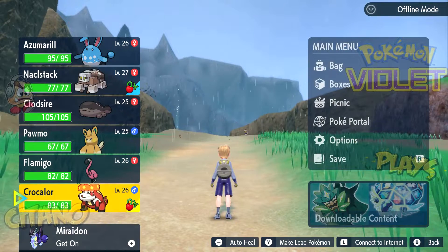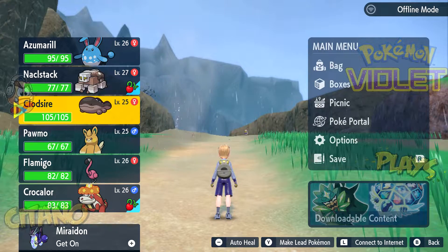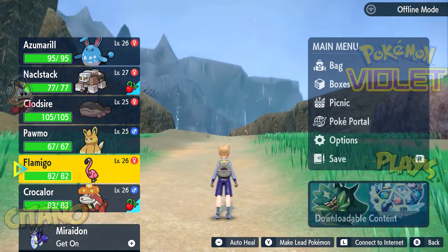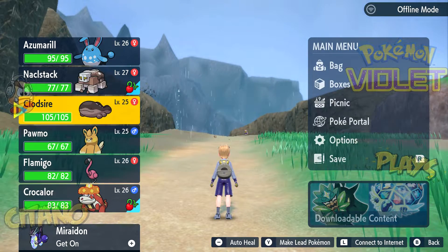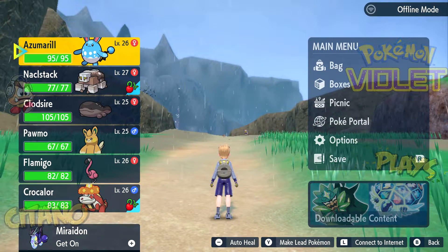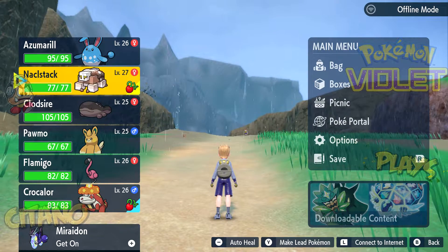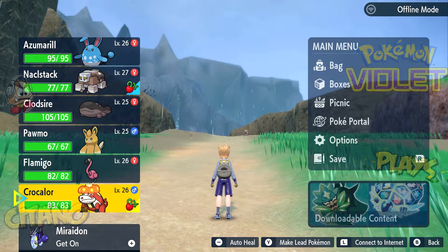Steel Types - we have multiple ways of taking care of him. Cloudsire's Ground type is good, though be warned Cloudsire is also Poison type, and Poison has no effect against Steel types - Steel types are immune to Poison. Poma's Fighting, which is great. Flamigo's Fighting, which is great. Crocolore's Fire, which is great. None of these Pokemon are really bad to use. Maybe Azumarill - Steel types are super effective against Rock, Ice, and Fairy types. So Knuckle Stack and Azumarill probably will not be used, but the rest are very, very good, especially Crocolore.